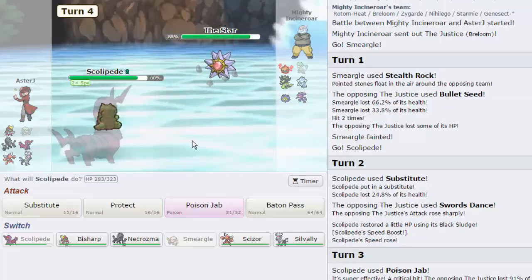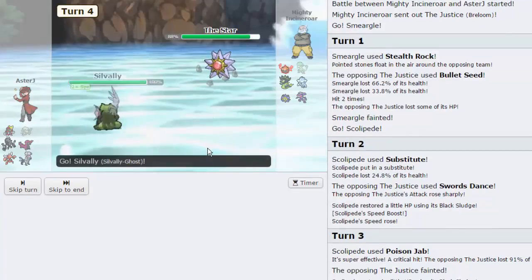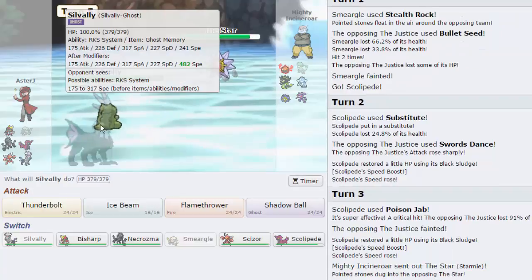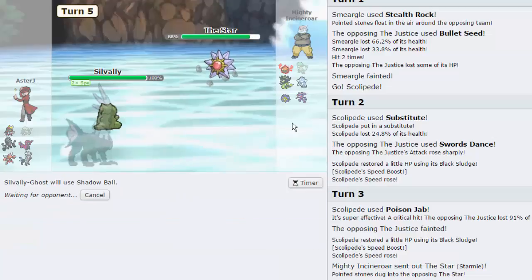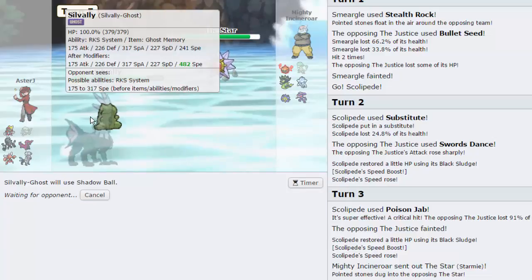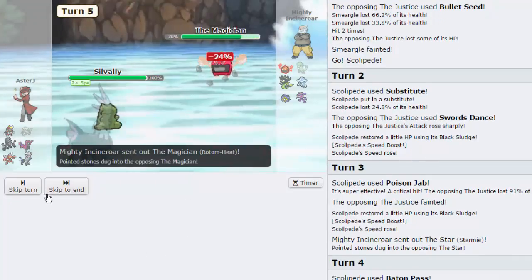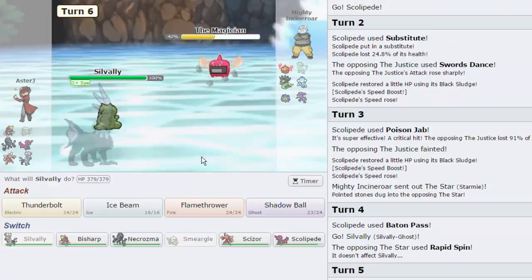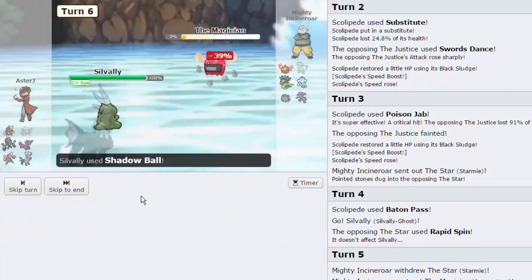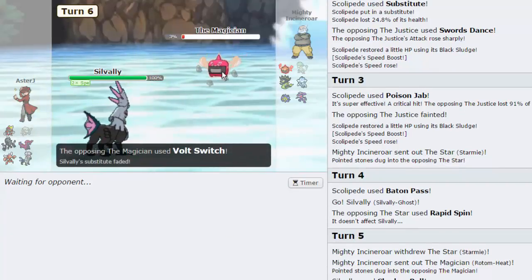He's gonna go into Starmie. What I'm gonna do is actually Baton Pass this speed out into Silvally. Silvally is a Ghost — we have the Ghost Memory on this thing, so now we can Shadow Ball freely. We have a lot of speed right now, so this is really good. He's going to actually switch out into Rotom-Heat. He's gonna take a Shadow Ball — it's 40%. He does have Leftovers. I am never allowing him to spin.